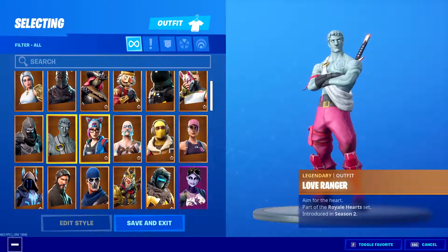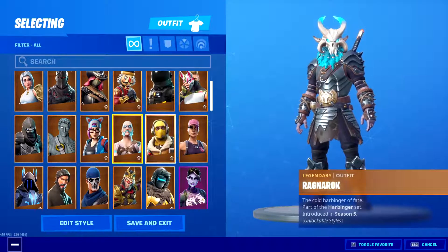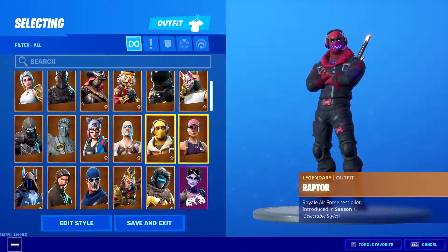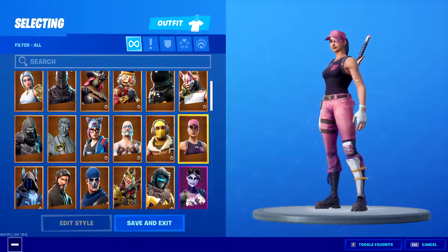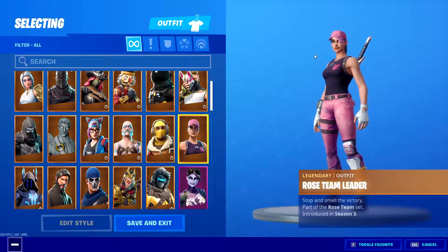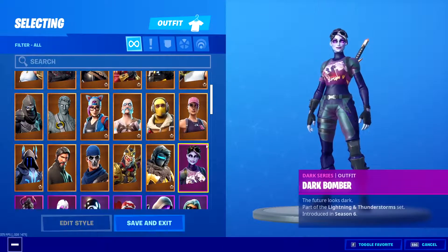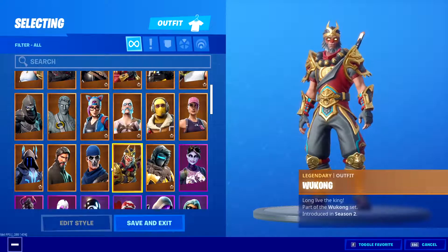Love Ranger, Links, Ragnarok, Raptor — introducing Season 1, dang that was a long time ago. Roast Team Leader — so you got this from Save the World if you purchased it in Season 3. You got the skin with the glider and pickaxe and all the other stuff. Dark Bomber, got Faze Sway skin, Zenith, Wukong.